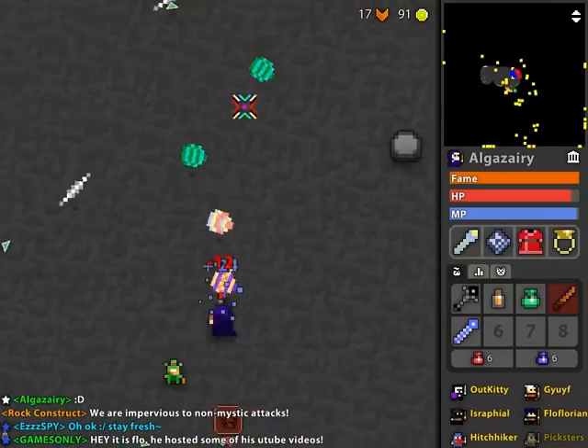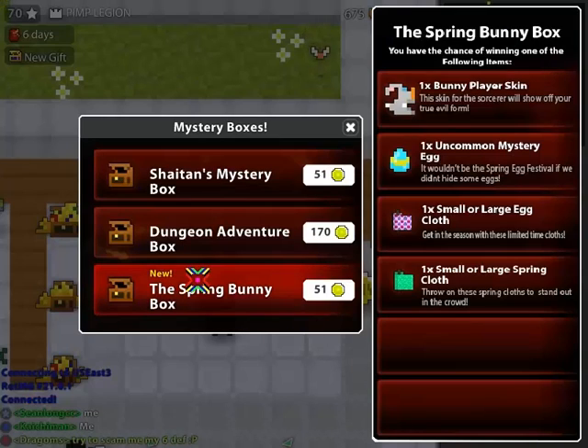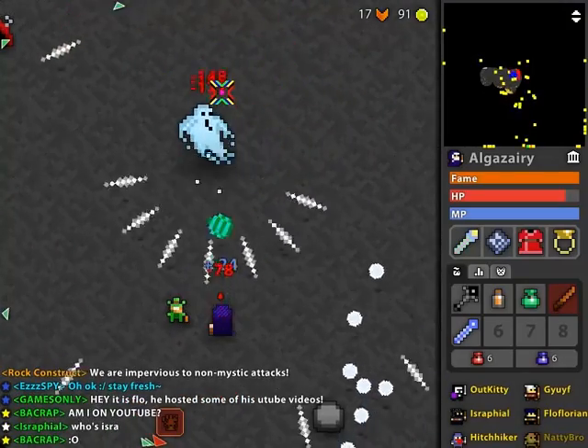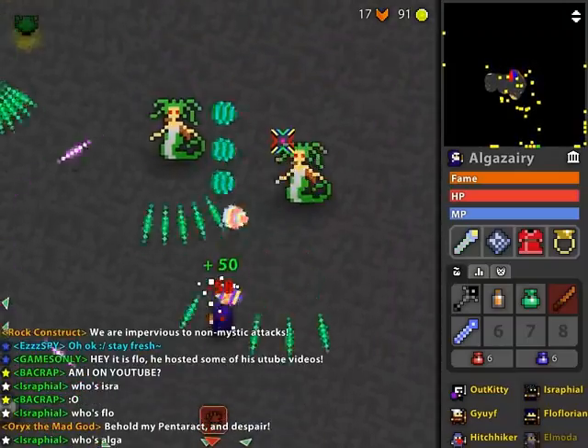Another thing is there's a new skin for the sorcerer. The sorcerer is a bunny. Yes, it looks pretty cute, but I wouldn't use it. You get it from the mystery box. It's tradable, so if you want to go ahead and sell it, then you can.